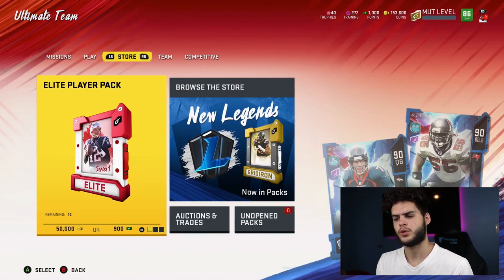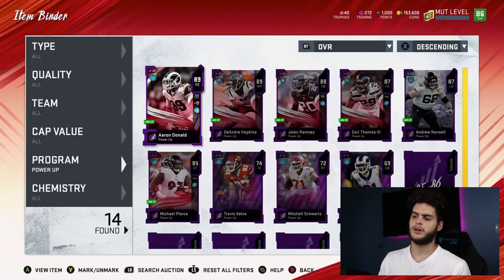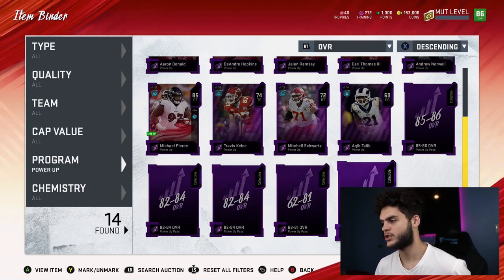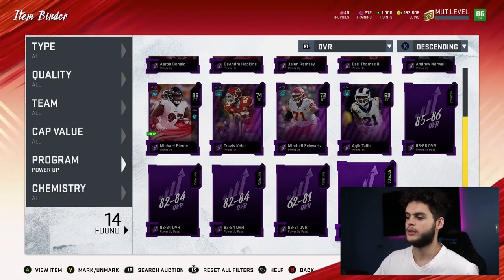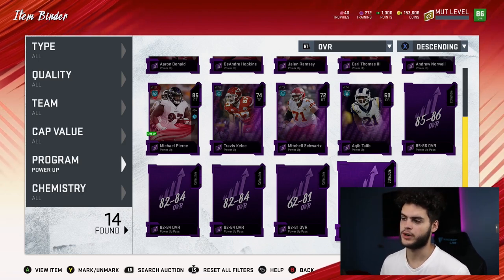I actually just used one — I'll show you guys who I used them on towards the end of the video. Let me share what they look like in case anyone's still confused. I still have an 85-to-86, an 82-to-84, a 62-to-81, and another 62-to-81. That means I could get five free elite players theoretically, with training.